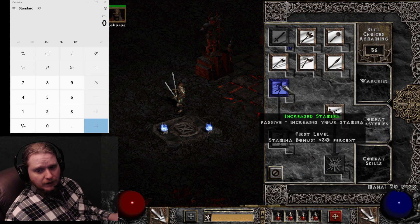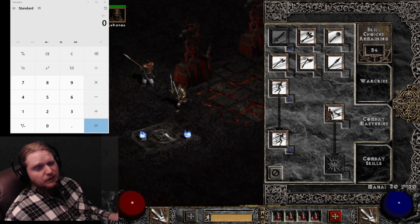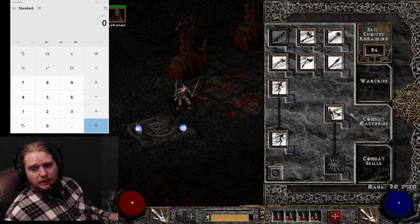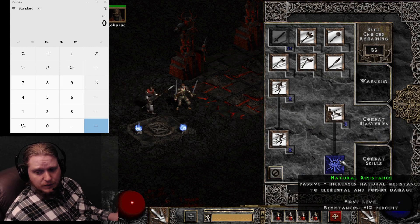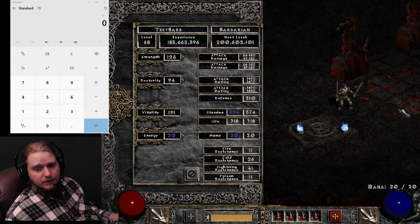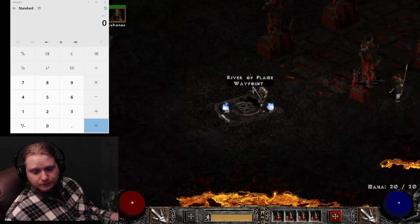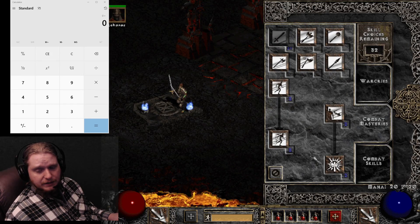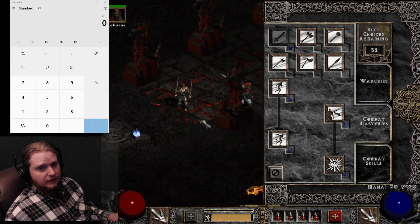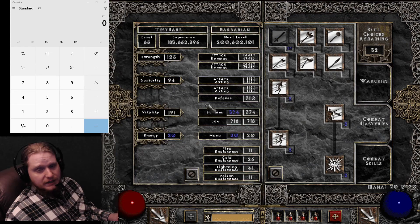These are all one-point wonders at the very least. Slap one into Increased Stamina and one into Increased Speed — it increases your run speed and stamina amounts. Iron Skin increases your defense, also a no-brainer. Natural Resistance increases your resistances, which can be super handy — if you build Natural Resistance, you can avoid gear with resistances and specifically go for gear with max resistances to go beyond the cap. These combat masteries are amazing for barbarians; just right off the bat, your barbarian would be much tougher than pretty much any other character.